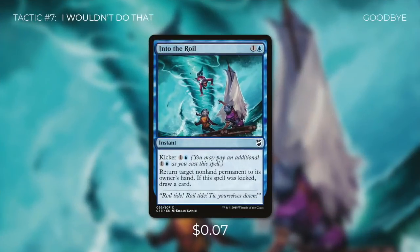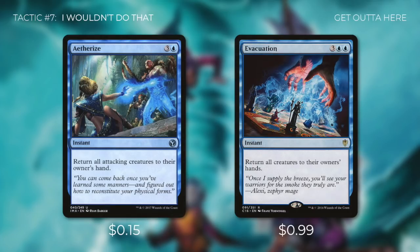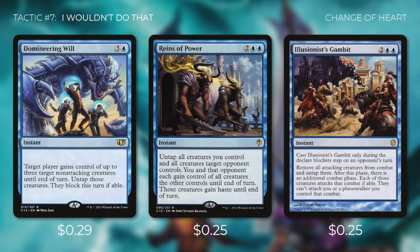Tactic number seven: I Wouldn't Do That. We don't want to tap out and leave ourselves vulnerable, so we have instant-speed protection. Into the Roil bounces a non-land permanent and draws a card if kicked. Blustersquall or Ensnare can be used offensively or defensively — Blustersquall overloaded taps every creature we don't control, and Ensnare taps every creature or can be cast by returning two islands. Aetherize returns all attacking creatures to hand. Evacuation returns all creatures to hand — a last resort, but not terrible since our creatures have ETB effects. Domineering Will lets us control three creatures to block, Reins of Power swaps our creatures for another player's, and Illusionist's Gambit forces an attacker to redirect all their creatures at another opponent.